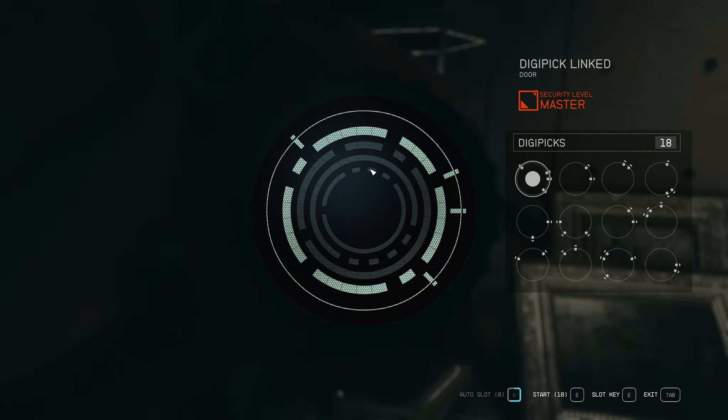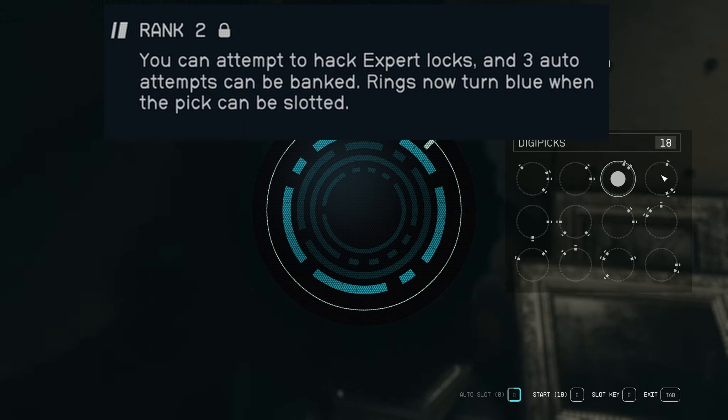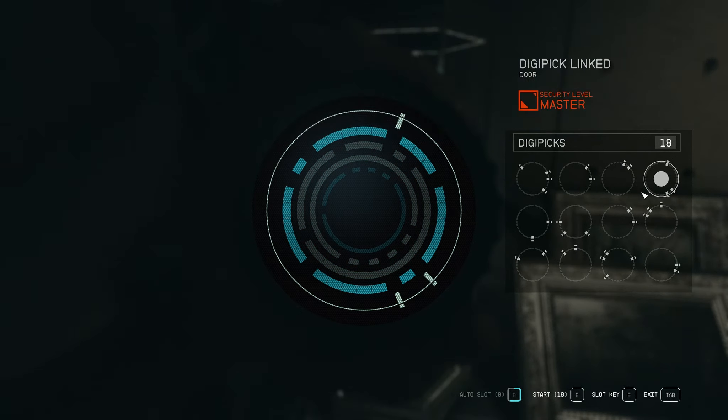This brings me back to the blue rings I mentioned earlier — that's thanks to the Security skill. What it means is that when a ring turns blue, that particular pin can be slotted into that specific ring. For example, this pin can be slotted into the outside ring or the very inner ring, but not the second or third ring because it just won't match. This is very helpful for cracking locks.